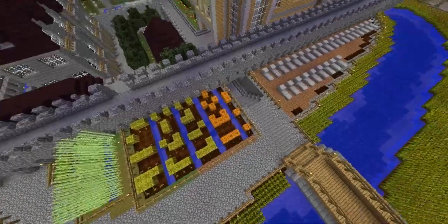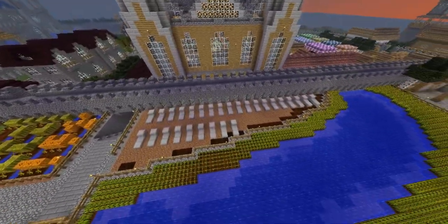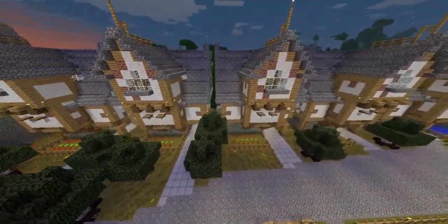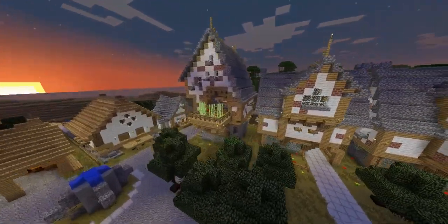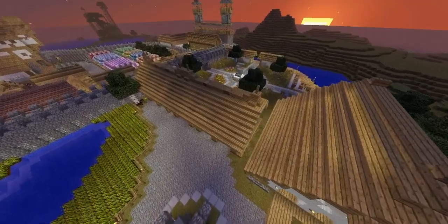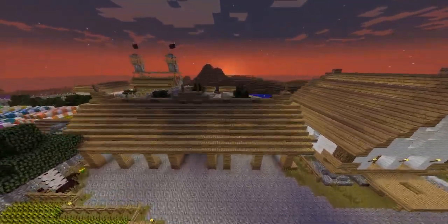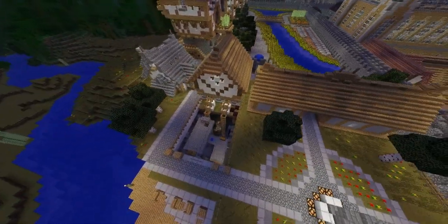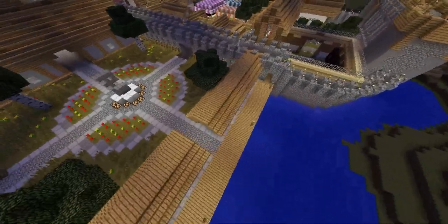Here we have some farms and a cemetery. Here we have the richer housing with big gardens and an apothecary for like witches or wizards. We have little stables for horses and other things. Here we have a nice little garden, and there are the mines where all the miners and workers go. There's a nice little pier here as well.